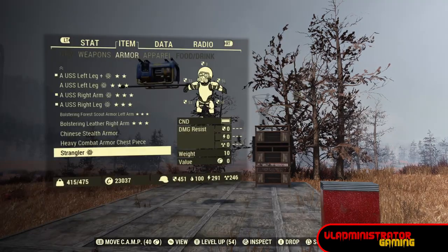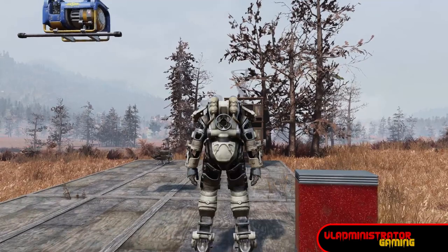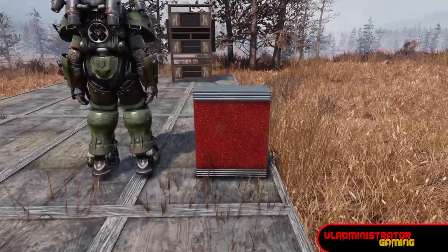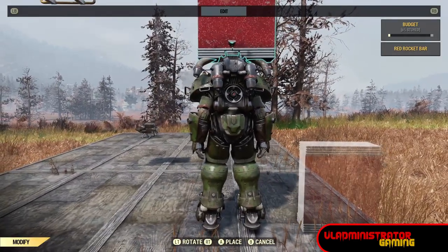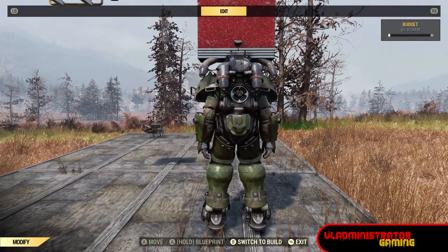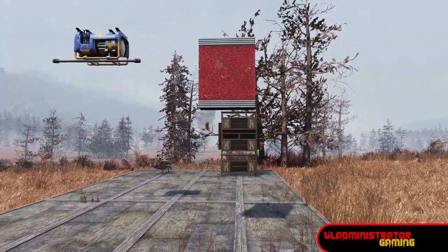The next method involves using your power armor — this has been around since the entire game came out and it still works. Just place your power armor, put whatever you want to float on top of it, and then collect your power armor and you still have your floating object.